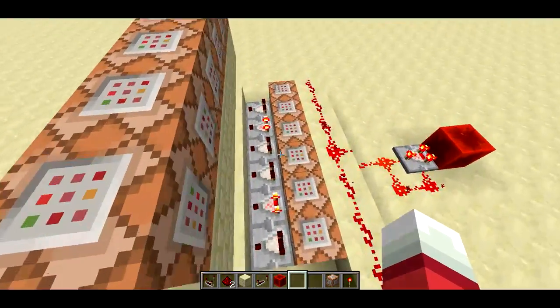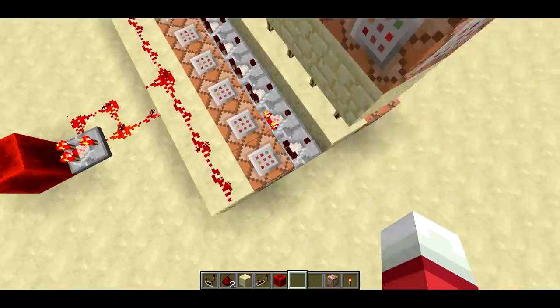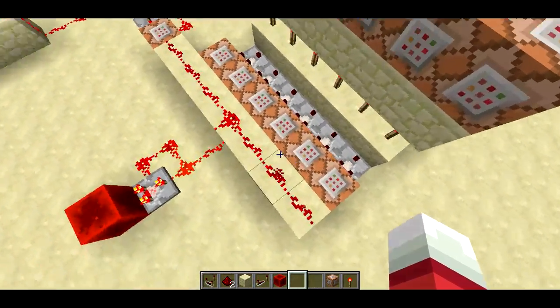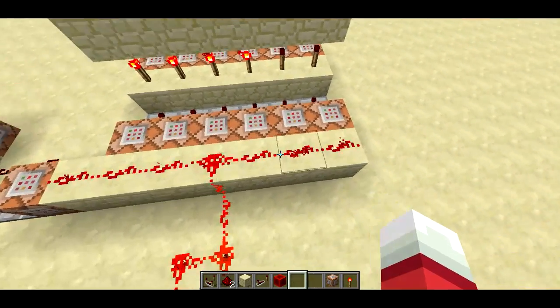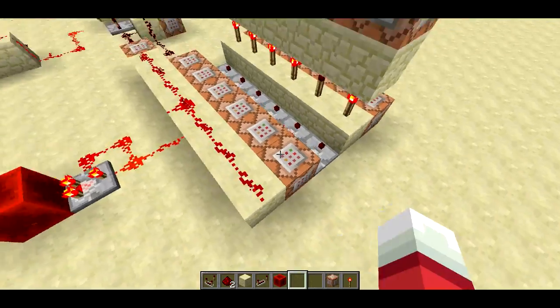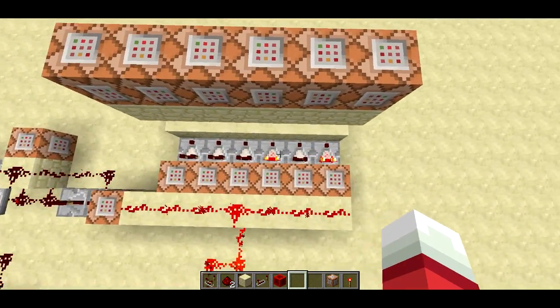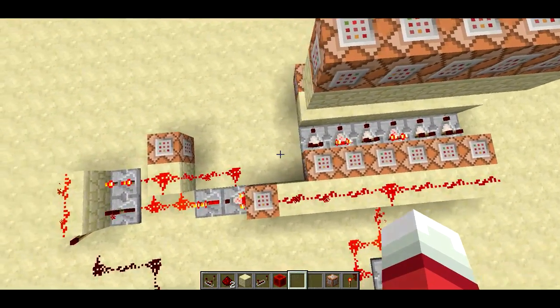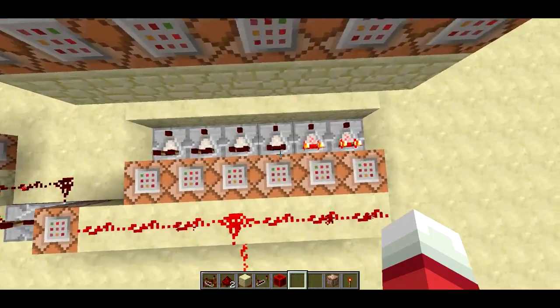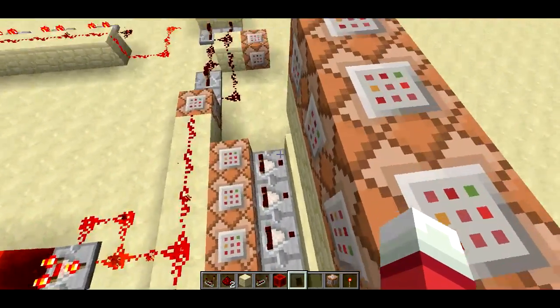So it uses what I consider to be a bug, and I think most people would probably consider it to be a bug. If you look at these command blocks, there is a pulse coming in that is basically making them constantly run. These are testfor commands, and you'll notice as I move around, which ones are on and which ones are off kind of change — and that's what's determining if the player is moving.